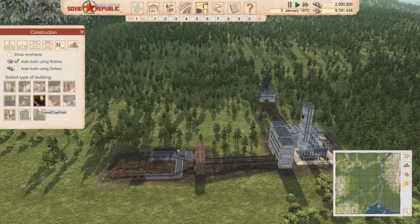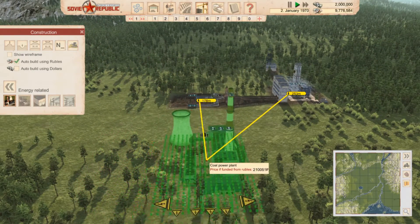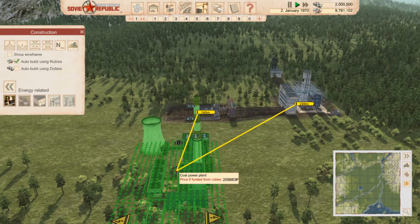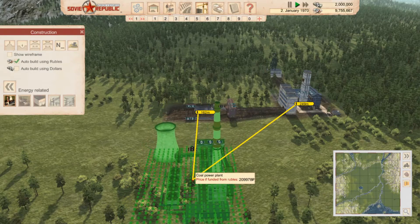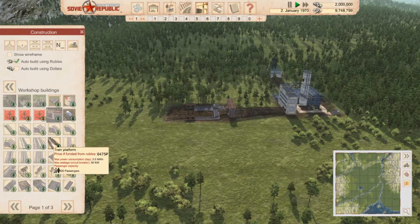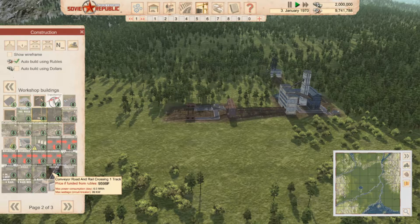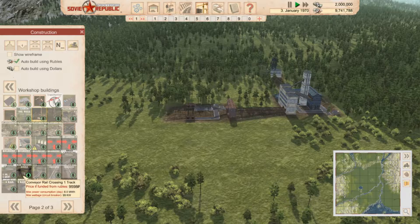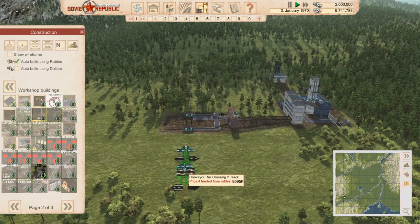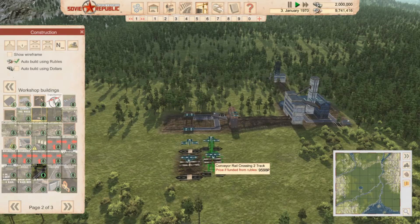The next thing we're going to need is power — a power station like so. What I'm hoping to do is run power over the top of a road and or a train, which would be really good. I do have a mod for this. Here we are — conveyor road crossing, conveyor one track, conveyor two. That looks pretty good — that is what we want to get this over the road and or track.